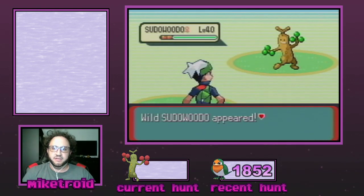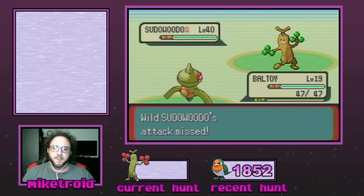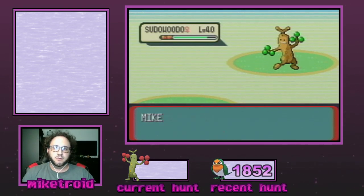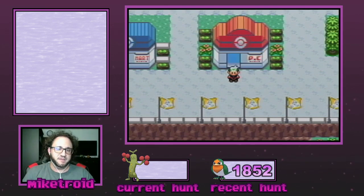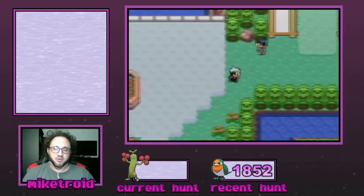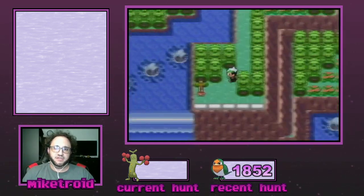This one is just a normal Sudowoodo, so we're going to go ahead and Self-Destruct. I got this question on my last tutorial as well — if the Sudowoodo KOs you, that's fine too. Basically our goal is just to white out. We're going to spawn back at the Pokemon Center here in the Battle Frontier. You want to heal at this Pokemon Center before starting this hunt to ensure that this is your spawn point. This hunt works very similarly to the Kecleon one in that you spawn right next to the overworld sprite of the Pokemon you're hunting, so it doesn't take very long to run back and start the whole process again.